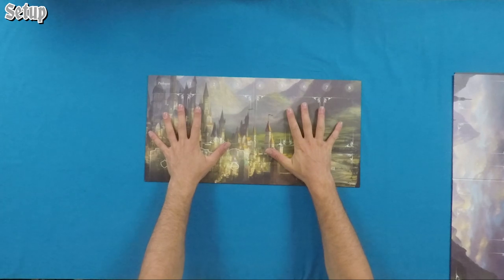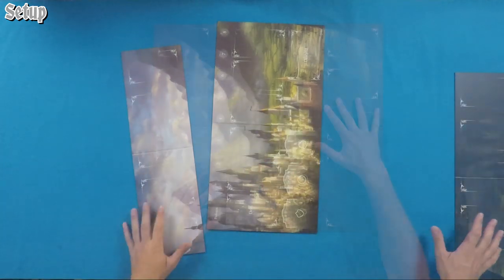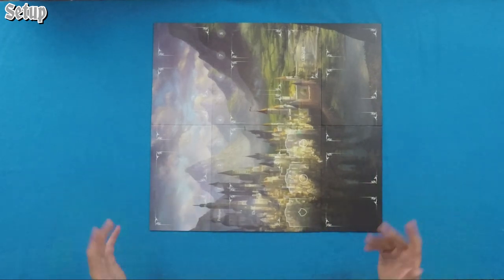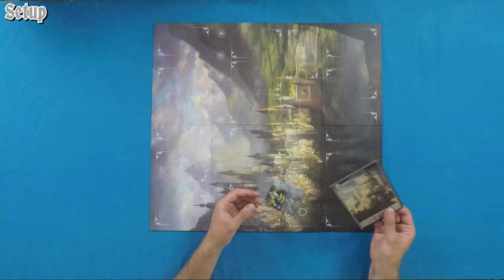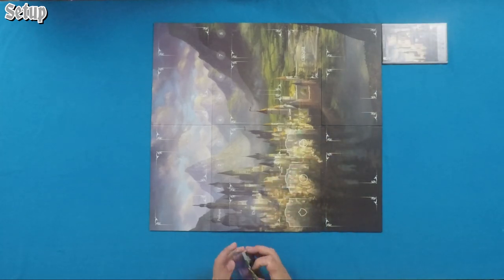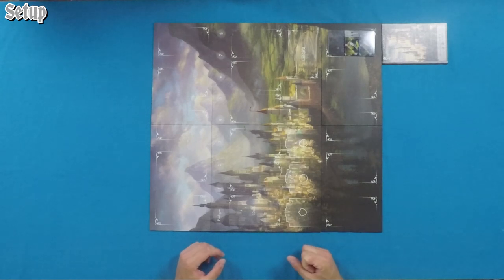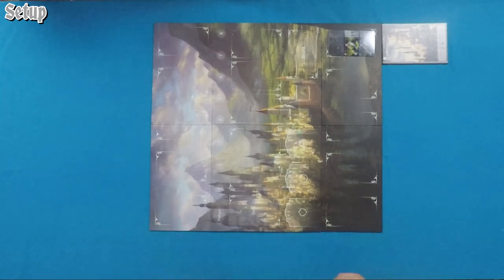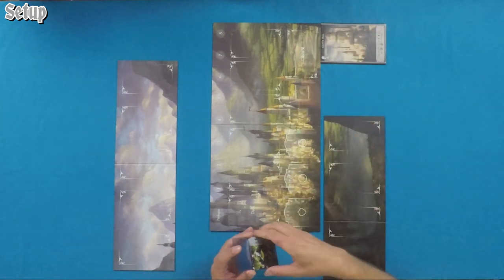First, set up the board — you'll need the main game board, and if you have ample table space add the extension boards. You've got buildings to place around Aegis; an example is Capitol Hall. With expansion boards, place each building in a slot around the outside and put the associated advancement cards into position. Every game is played with ten buildings.